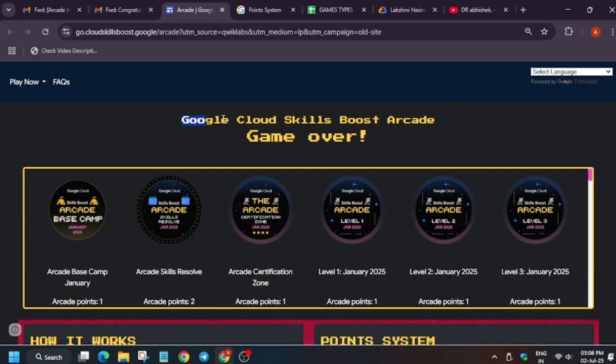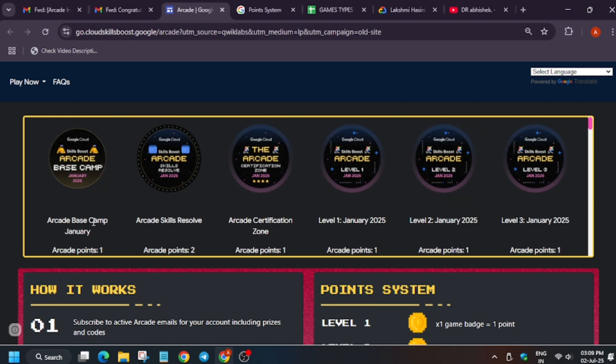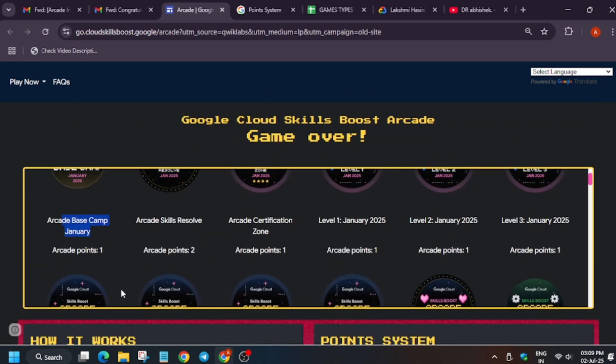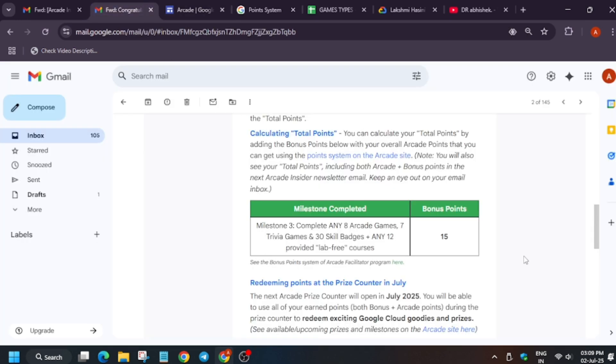On the Skills Boost homepage, you can see how many points each badge carries. For example, Base Camp has one arcade point, Skills Resolve has two arcade points because it was a special game, and Color of Skills also has two arcade points. You can check periodically and calculate accordingly. You can also check your email for the final facilitator report if you participated in the Arcade Facilitator Program.